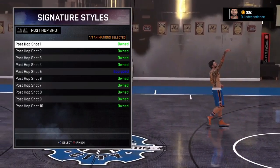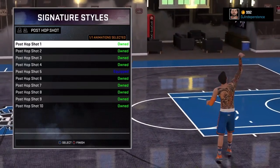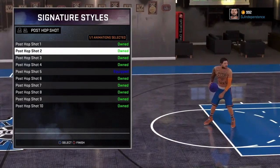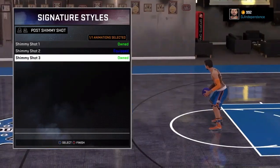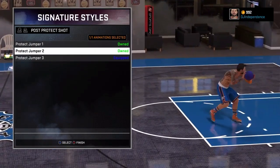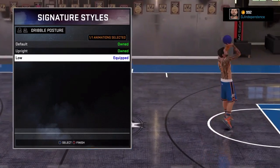My post hook is Shaquille O'Neal. This kind of stuff, I see not too many people change — I test a bunch of them out and find the best one for me. I use post shot five, even though it really shouldn't matter. I use shimmy shot two and protect jumper three.